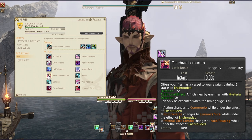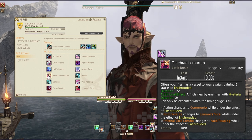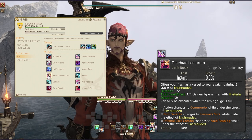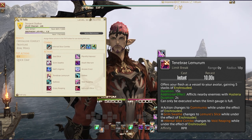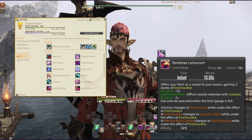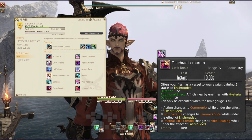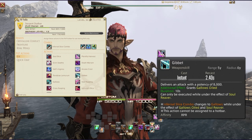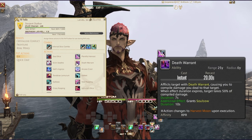Your limit break offers your flesh as a vessel to your avatar, granting five stacks of Enshroud for 15 seconds and afflicting nearby enemies with Hysteria. It can only be executed while the limit break gauge is full. While under the effect of Enshroud, the action changes to Commando, Grim Swathe changes to Lemure's Slice, and the Infernal Slice combo changes to Void Reaping.